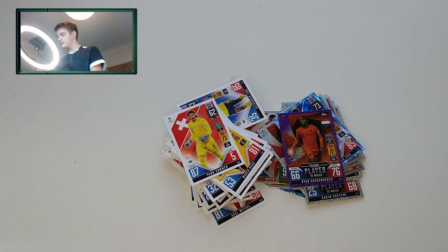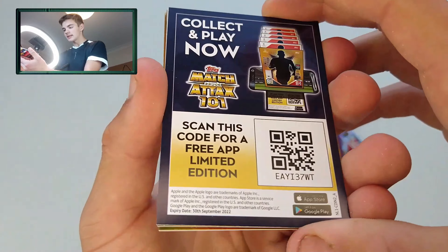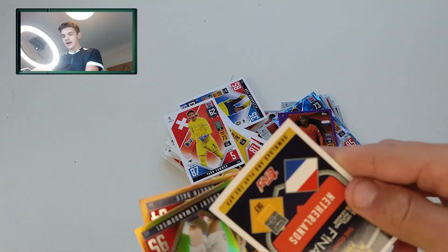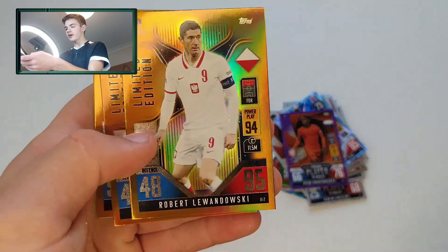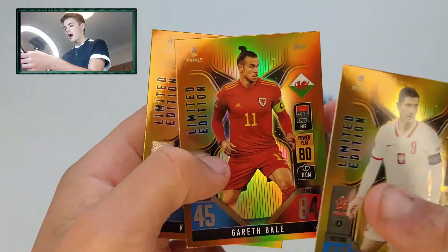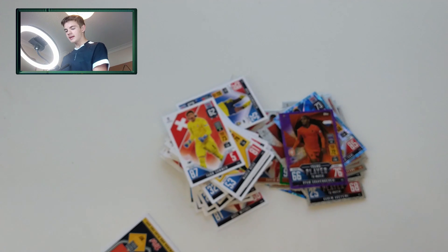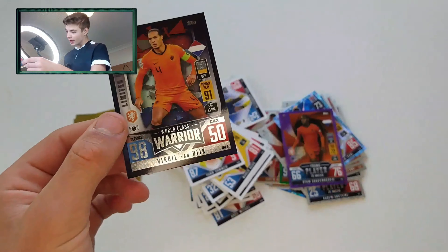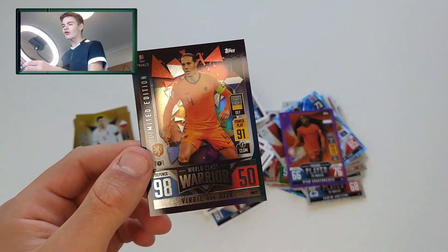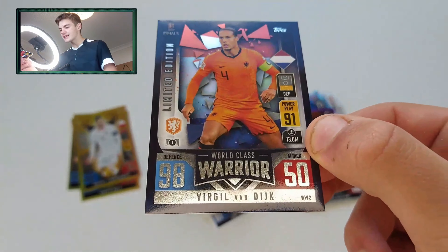So moving on to our limited edition cards. You get 3 random assorted gold limitations and then the exclusive limitation as well. There is a code for you guys, hopefully it's all on the app. There's our exclusive limitation — we'll save that to last. For our gold limitations we've got Lemdos, and Gareth Bale — obviously now signed for Los Angeles FC — and then Virgil van Dijk. What a player. And then our exclusive limited edition is another Virgil van Dijk — Defensive Warrior. What a design, 98 defence. That is lovely.